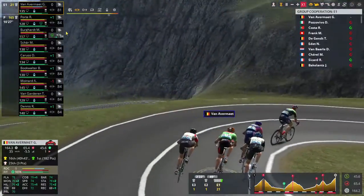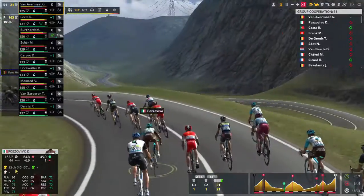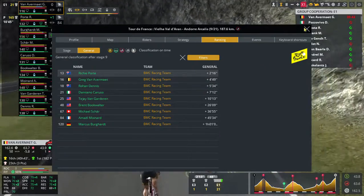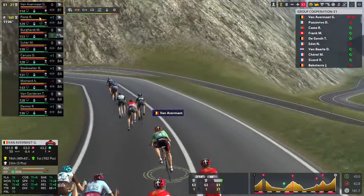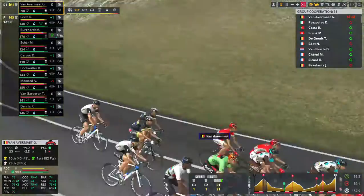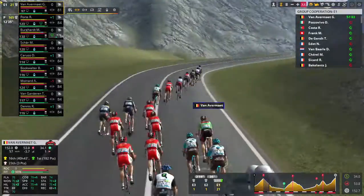How far behind are our GC riders? Four minutes down — I don't think we'll make it the whole way but we'll just try and keep up so we can get these mountain points. We don't want to lose our sprint jersey — that's our new goal: keeping Van Avermaet in the sprint jersey and keeping Port up for the GC.